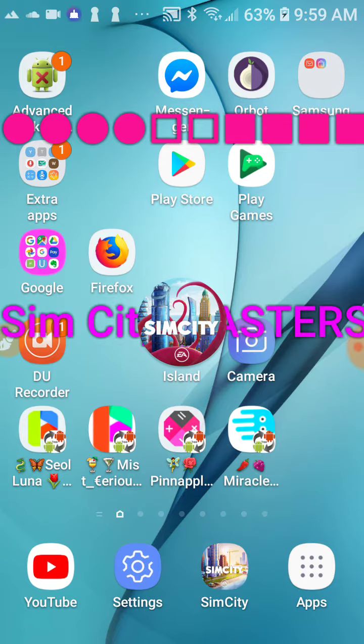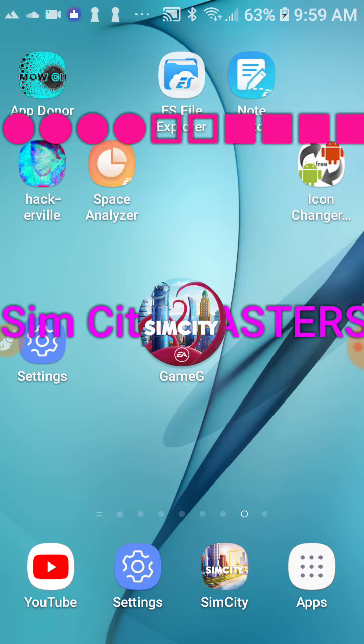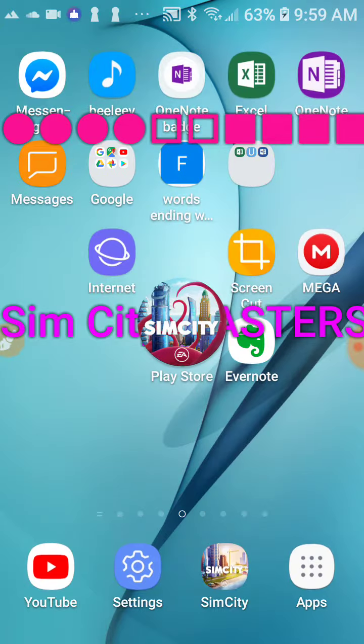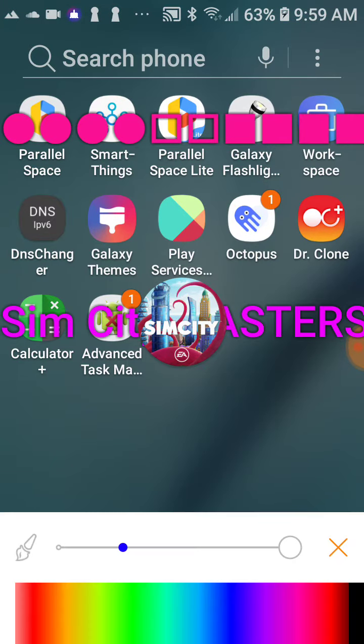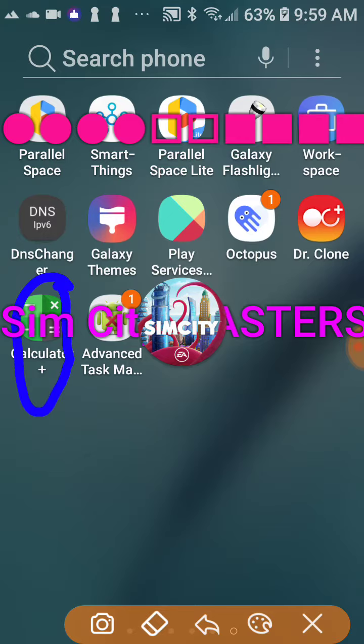I think there were six or seven cloning apps in my cloning app series. I've been using Octopus and a new one called App Hider, so I just wanted to show you them. I made an icon for Octopus on my home screen so I know which app it is — but it looks like this. The actual app looks like this. And the App Hider app looks like this — it's called App Hider.